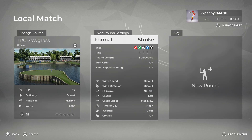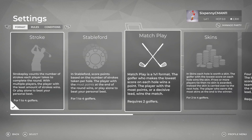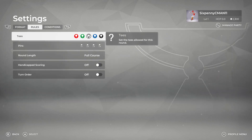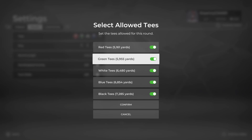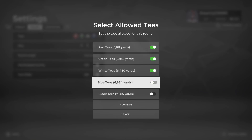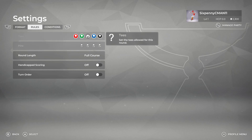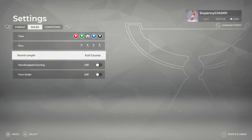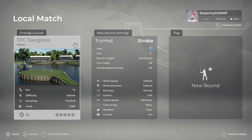I'm going to start on TPC Sawgrass. You can change the round settings — you can change the mode: strokes, Stableford, match play, skins, four ball, alternate shot, or scramble. You can change the ruleset for the round, choose the tees and pin selection. For the first round, I'm going to play from the blue tees, pin number one. You can change if you just want to play nine holes, and change the conditions — I'm just going to go with the default for now. Let's hit Play New Round.